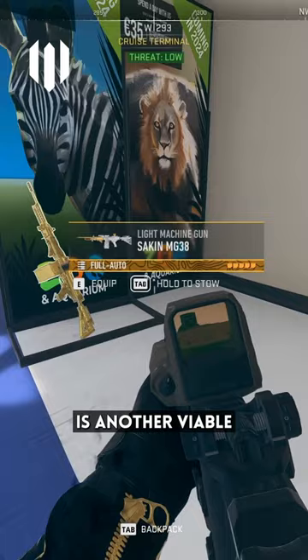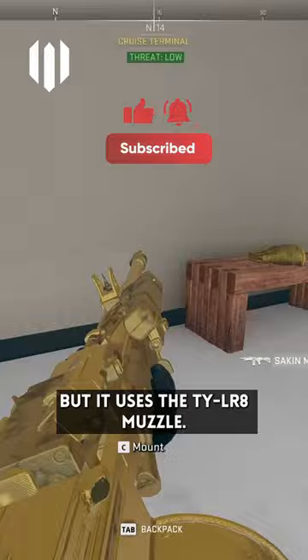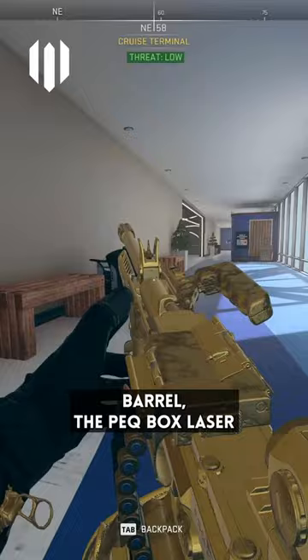This weapon is another viable build for Vondal, but it isn't suppressed, so it will be rather loud if you decide to use it. It uses the TYLR8 Muzzle, the Bruin Silver Series Barrel, the Peckbox Laser, Aim Opsight, and the Demo Firm Grip.